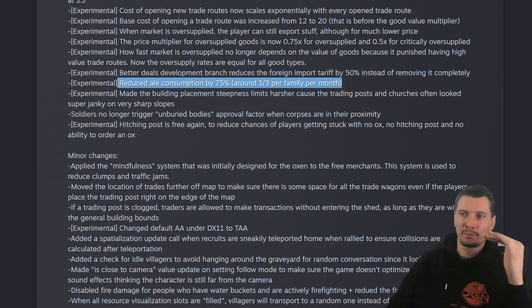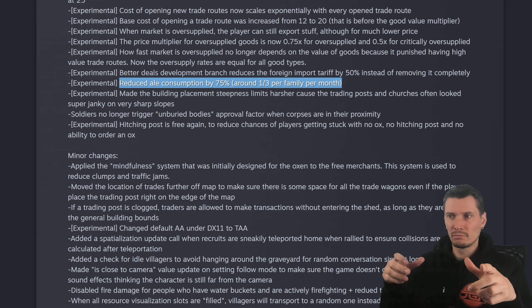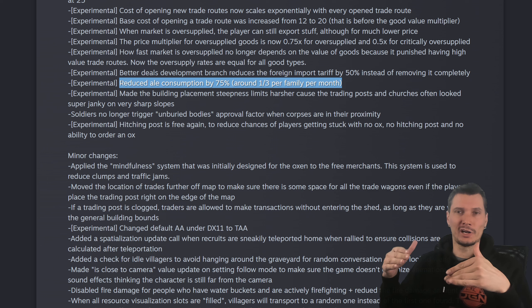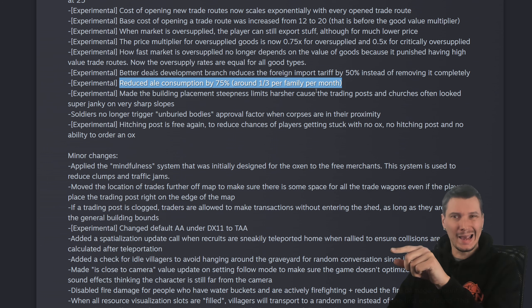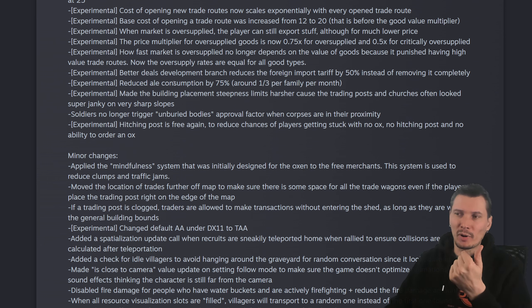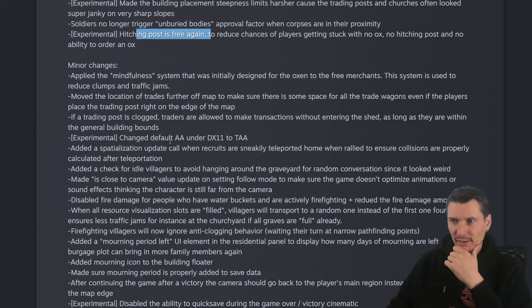Currently all my ale is in my second region and my main region is just lacking it. The problem is not the consumption — the problem is that you cannot control anything in this game. There was one sneaky thing I wanted to highlight in the patch notes but I can't find it. There's a lot going on but not everything is worth mentioning.